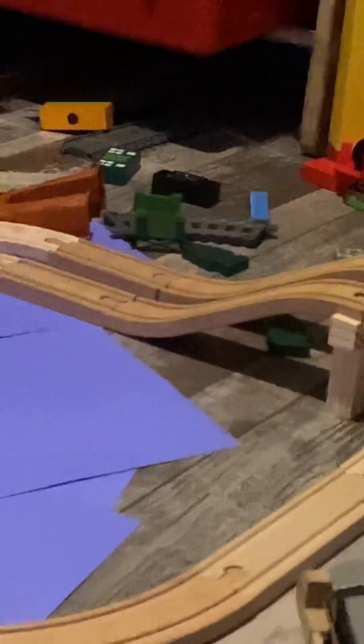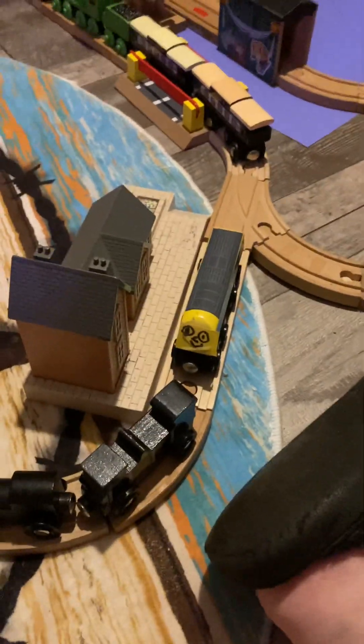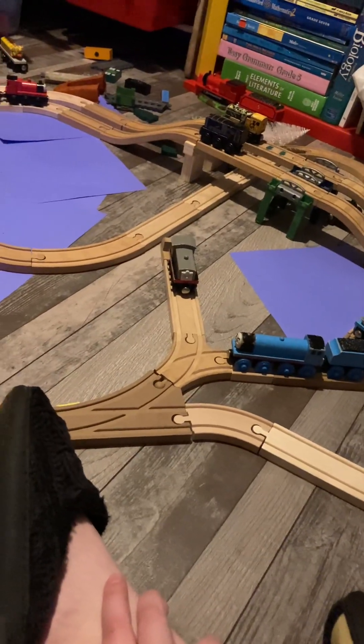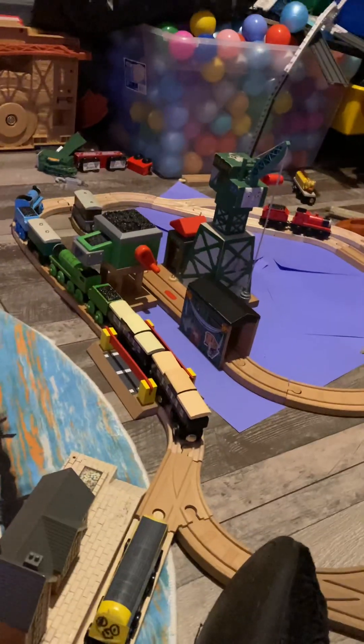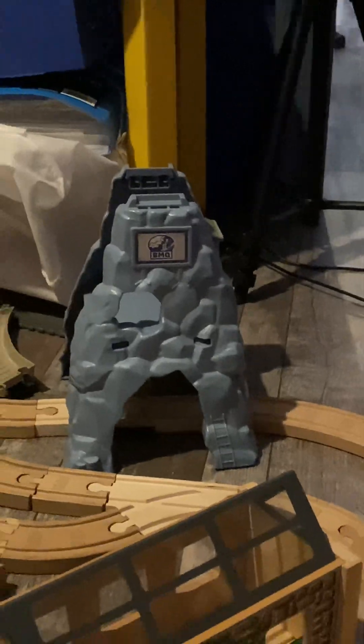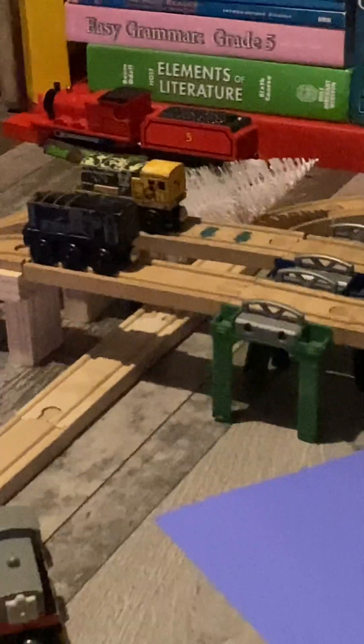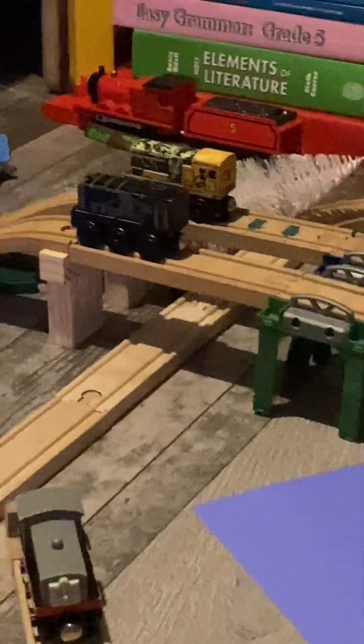I've gotta have boats come in through there — like maybe have a drawbridge right there so boats can come to the docks and Cranky can unload them onto the engines, then have them go onto this main line right here. Because this entire layout is actually meant to be more based on the branch lines — it's a combination between Thomas's branch line, Edward's branch line, and Duck's, because Duck's branch line has Peters and stuff. And that's the Trimester — talking James in the background.